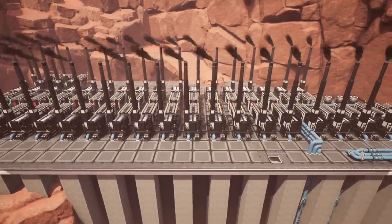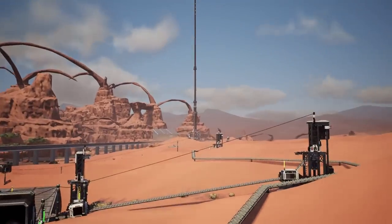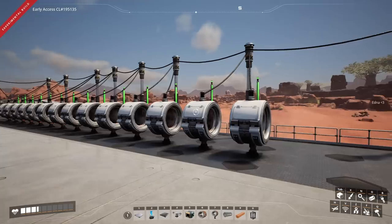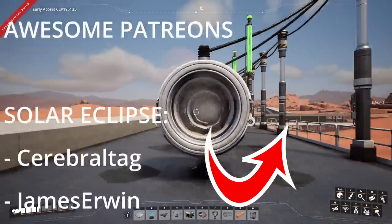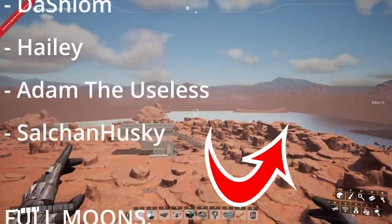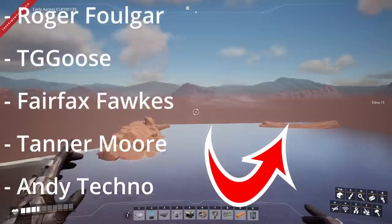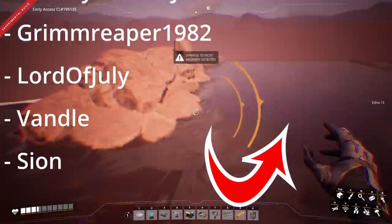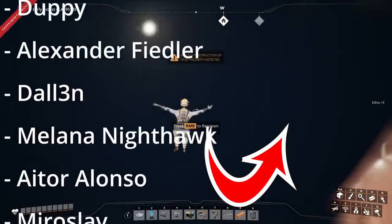That's all we have in this episode. Next time we're going to be looking at space elevator parts and building them in that factory, and we're also going to be looking at a hyper tube launcher. But until next time, thank you so much for watching, and thank you to all our amazing supporters — most notably our Solo Clips patrons: Cerebral Tag, James Irwin, Firefless, Jerry 2, as well as our Lunas: The Calamity, Dixie, Chris, and Ben, and our Blood Moon: Hayley. Until next time, ciao for now!